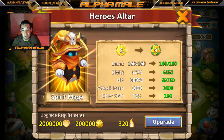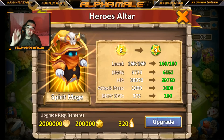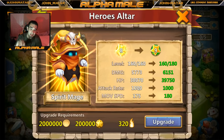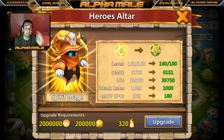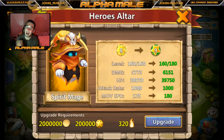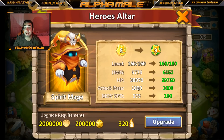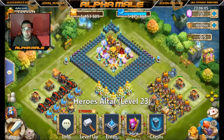HP is going to go up by almost 2,000 — from 38,070 to 39,750. Attack rate stays the same, but the important part from an arena point of view is movement speed, going from 175 to 180. It's going to cost 200,000 honor badges, 2 million gold, and 320 flames. Let's go ahead and upgrade her.